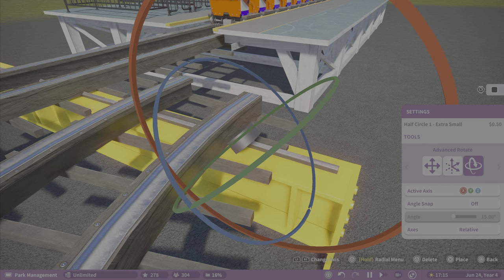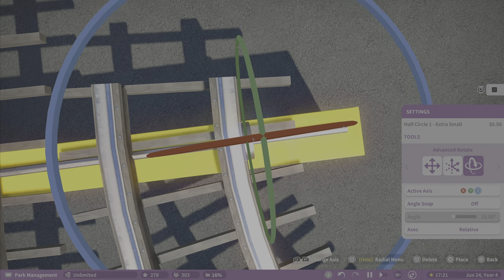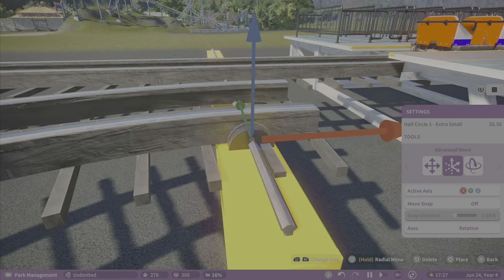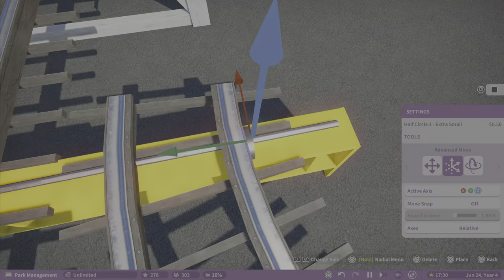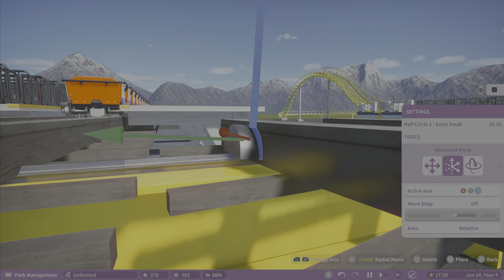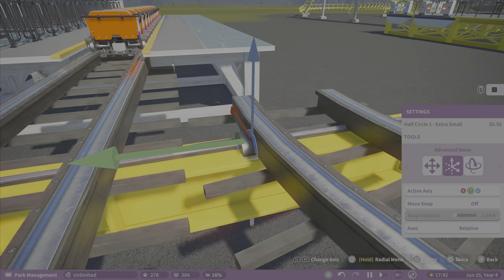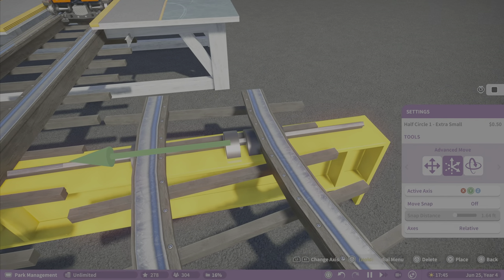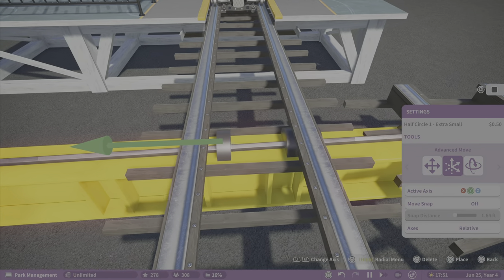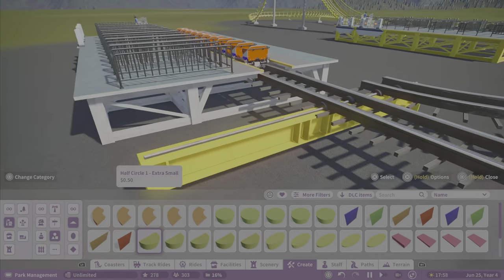Not everything I make is the most realistic, but it tells a pretty good story of being realistic so people kind of believe it. None of us are real coaster professional builders or anything, so don't let anyone tell you something's not completely right. As long as you like it, that's fine. You could just figure it's on this weird track system. Normally I just use the basic thing, but now you figure maybe it slides on that track system.